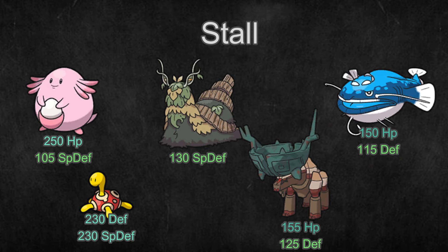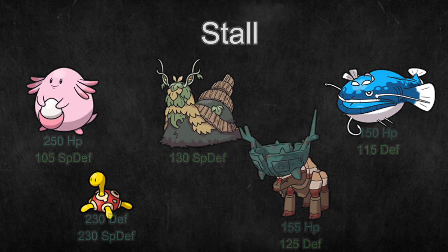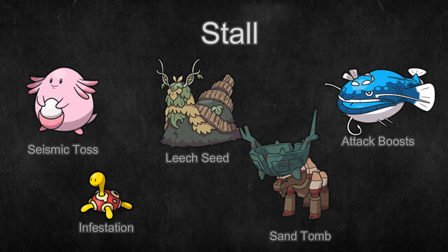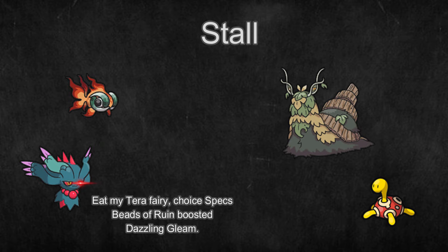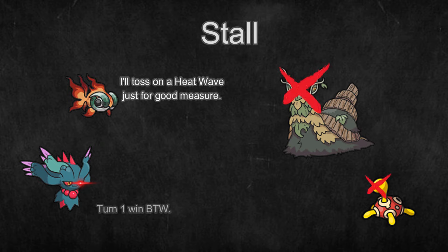Stall. These Pokemon have incredibly high defensive stats and are frustratingly difficult to remove. They usually deal little to no damage directly, but use things like residual damage or guaranteed damage to wear down their opponents slowly over time. These archetypes are generally considered not very good and gimmicky in VGC since it's a fast format and in a double battle setting, trying to set up residual damage is more difficult.